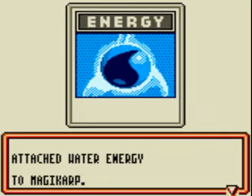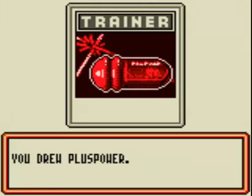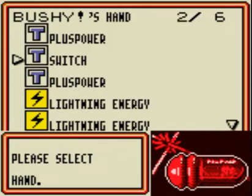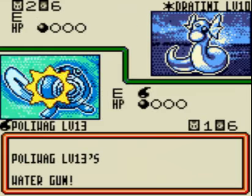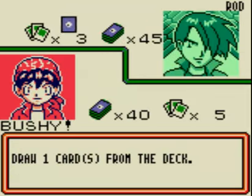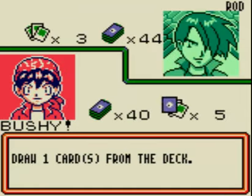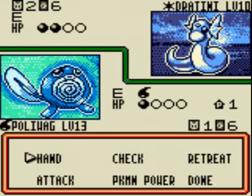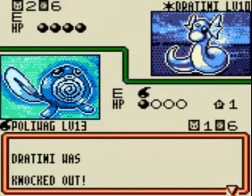He's gonna put Magikarp on the bench and try to power it up. I got two Plus Powers — let's hold on to those and add another lightning energy to Electabuzz, then attack with another Water Gun. Pretty slow match so far — I thought he was just going to let the Charmander die. Throwing down Plus Power and attacking with Water Gun. BOOM — Dratini was defeated. He's got like three more or whatever.